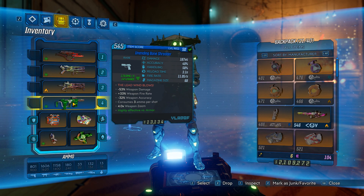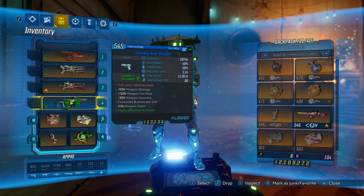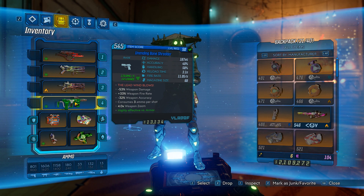It's a blue rarity, corrosive — I don't know if it can get other elements on it — but it's got minus 53% weapon damage, plus 33% weapon fire rate, and minus 32% weapon accuracy. It consumes three ammo per shot, four times zoom, and of course it's corrosive so it is highly effective versus armor.